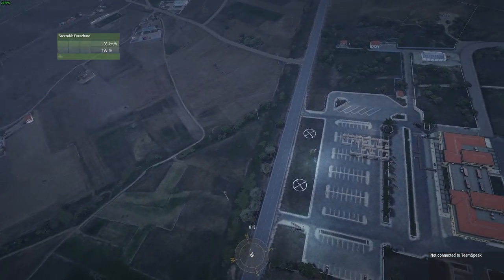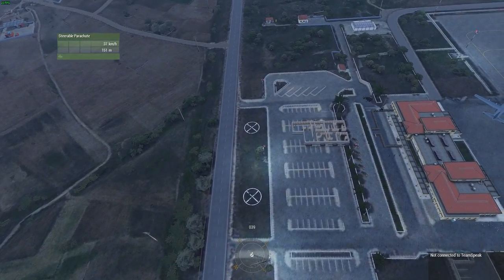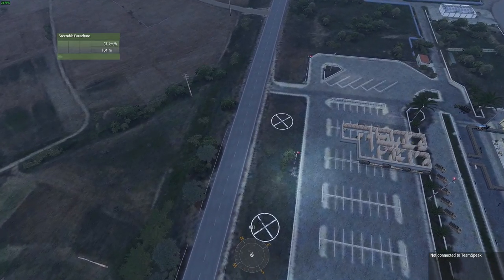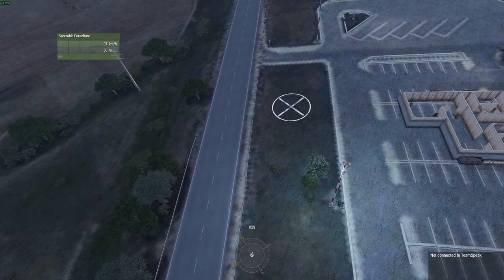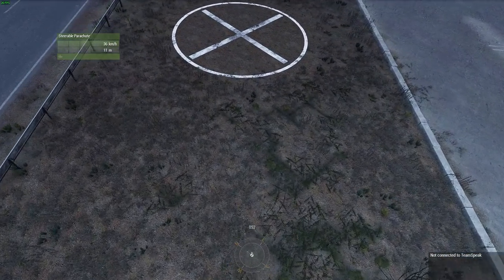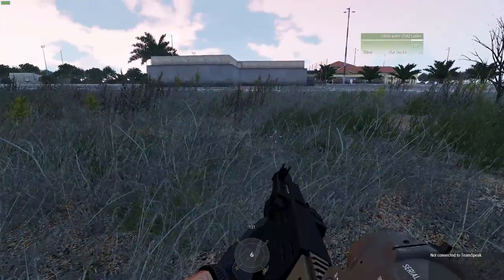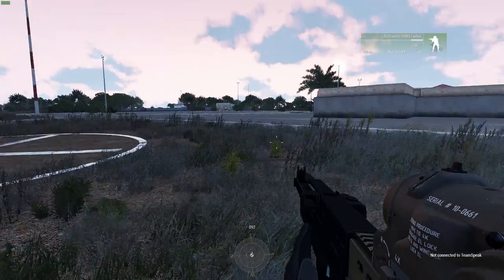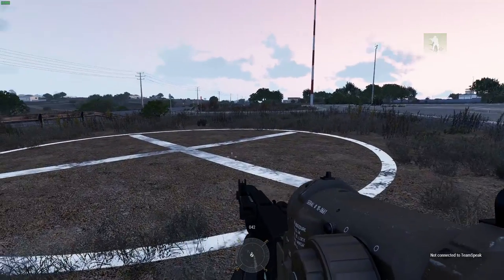Going for the northern landing spot. Try to avoid using Q and E as much as possible — they're there for steering but if you start doing circles it makes things very complicated. Get as close as you can, hit flare, and get down. That was actually not a great jump — usually I can get inside the box every single time, but not this time since I'm demonstrating it.